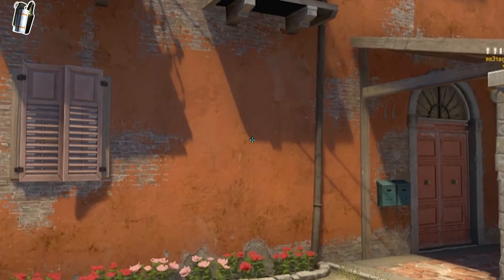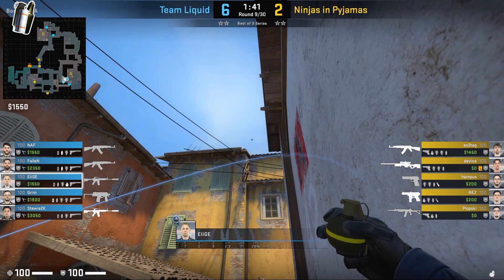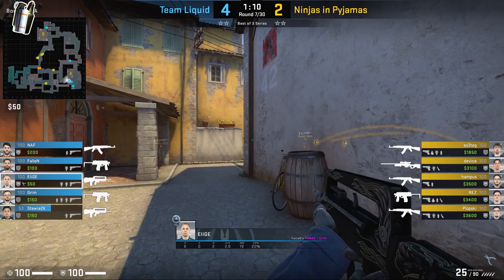Another way to smoke off mid is by going next to the barrels, aiming at the point in the shadow, and jump throwing. I actually prefer this smoke to just standing out in the open and doing it, as there's less chance of a T swinging out as you're throwing the smoke. Once he's done that smoke, he's going to rotate towards long to make sure the Ts can't go into CT. If you want to HE the balcony, come to the box, aim here, run, and jump throw. Elige may do this around the 1:38 mark — this could take a lot of HP from NiP players if they were jumping onto balcony.